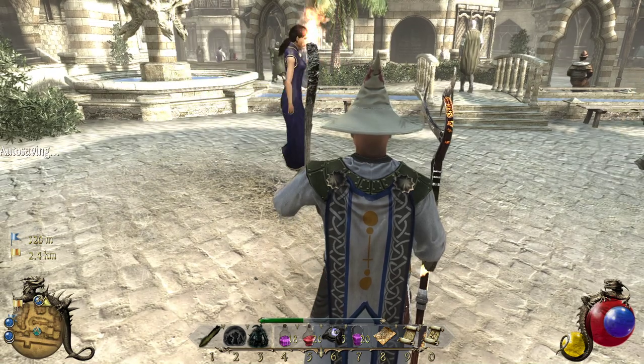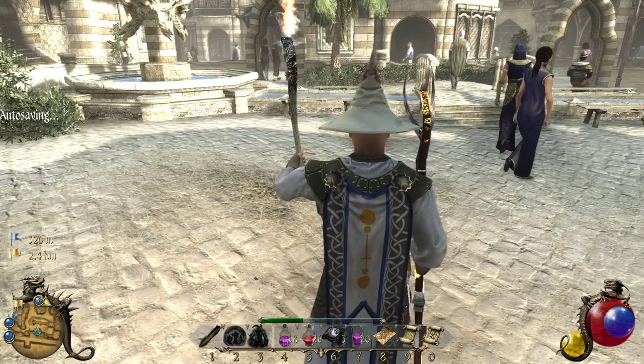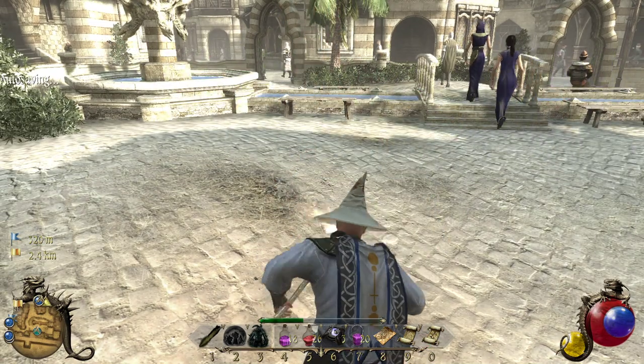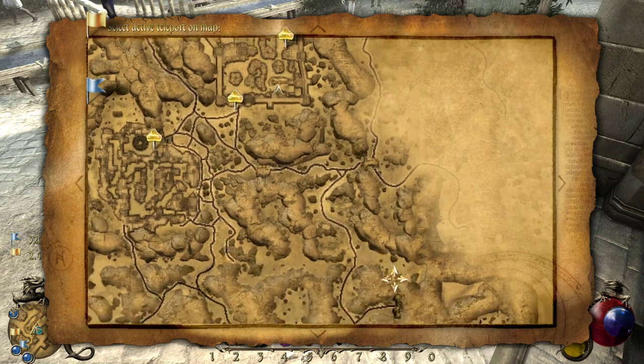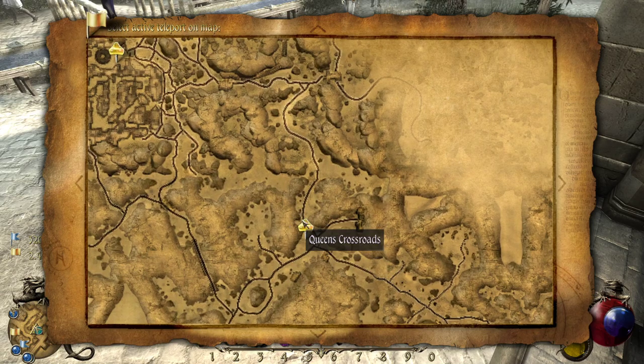I'm going to drop down the personal teleport, and then we'll use that to get to the Queen's Crossroads.